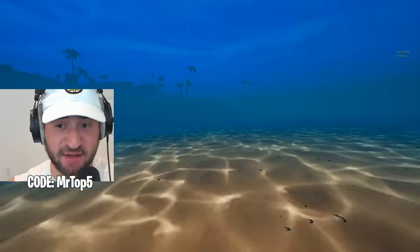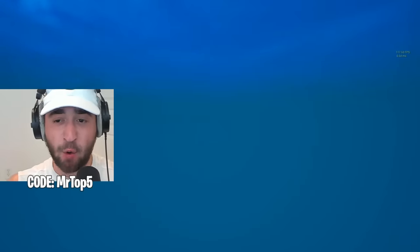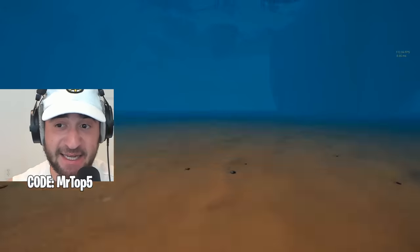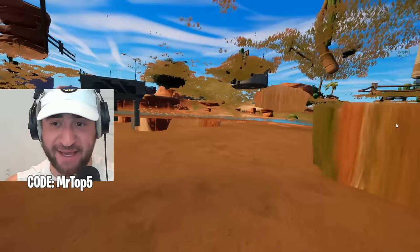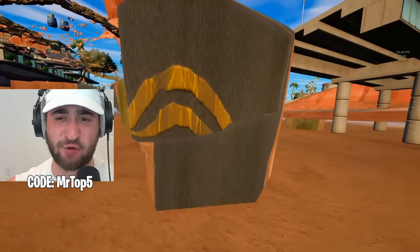To glitch under the map, all you have to do is go all the way across, and BAM — we are now under. Is there anything Robot 2.0 related under this map? It doesn't look like it. There's a weird mark; I think that's just from the road. But let's build to the countdown timer and see if anything happens.